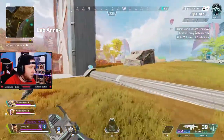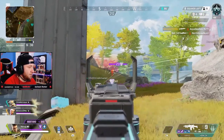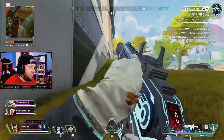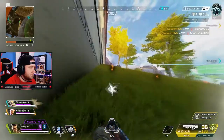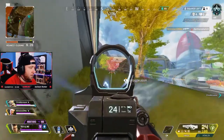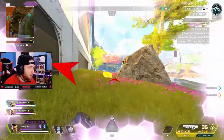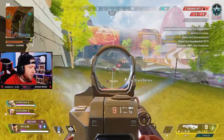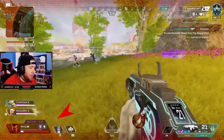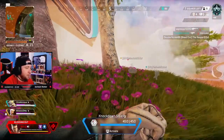Now let's look at team compositions. Good legends to pair with Bangalore are Caustic and Bloodhound. If you lay down smoke to shroud enemies, Bloodhound can pop their ultimate or use their tactical scan to see all enemies inside with a red outline. Caustic can throw his Nox Gas Grenade into the smoke or have enemies trigger gas traps inside it. Any team comp can work, but these two synergize especially well.